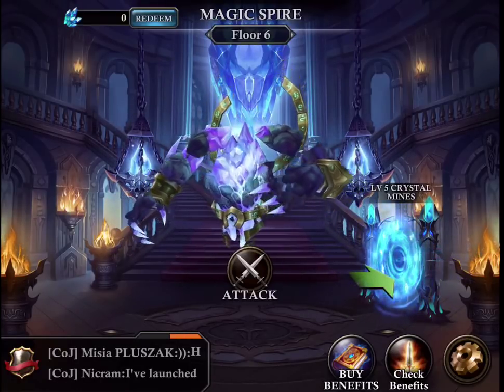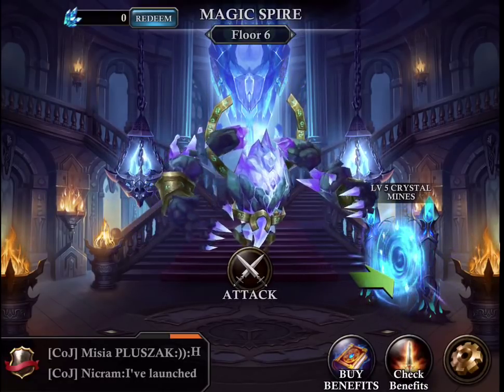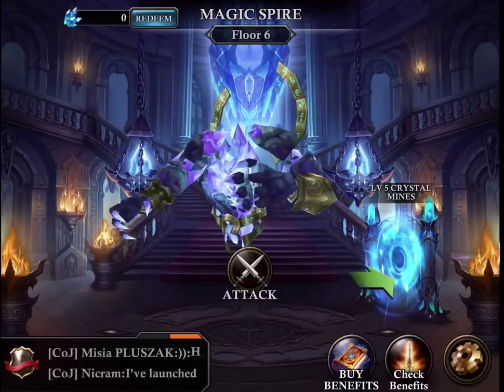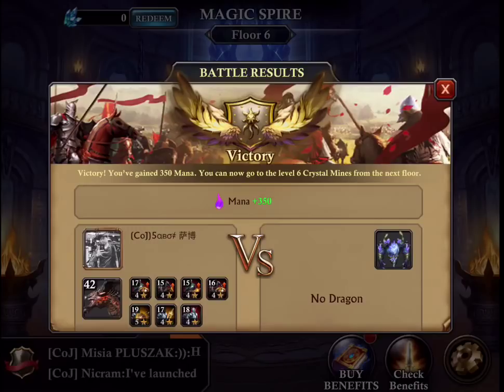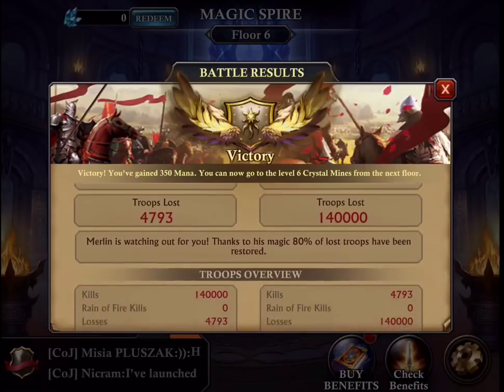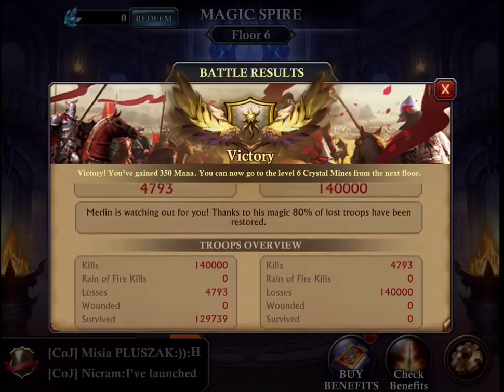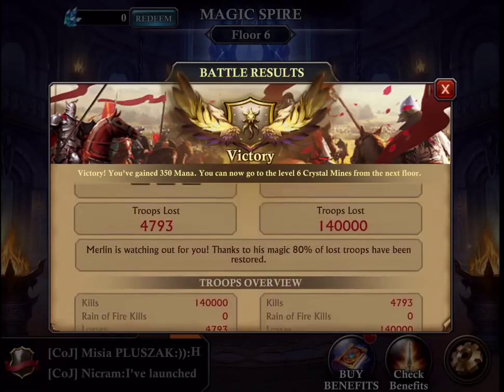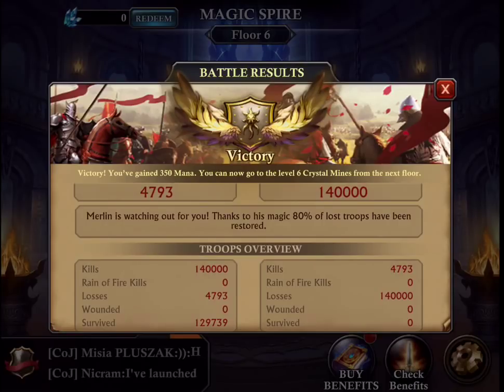I think level 6 is something like a boss level — the guardian seems much stronger. I lost almost 5,000 troops, but still fine. It's not more than 20%, so I don't think I need to restore my troop march capacity.